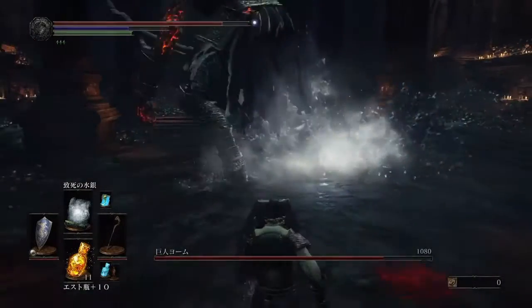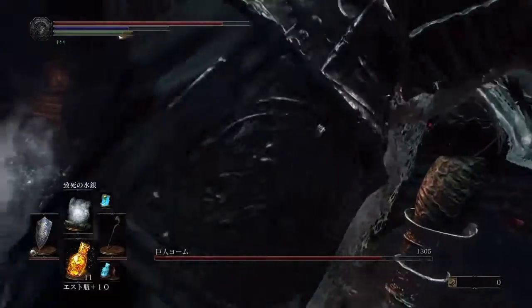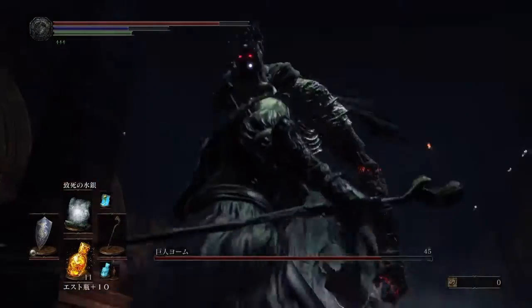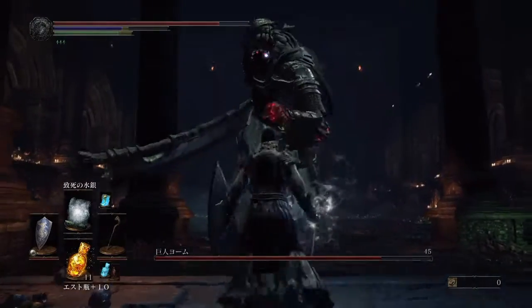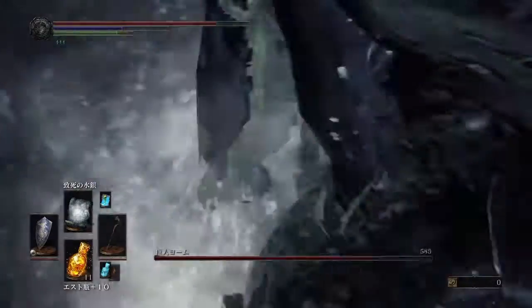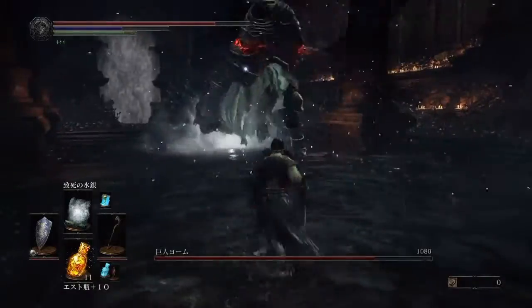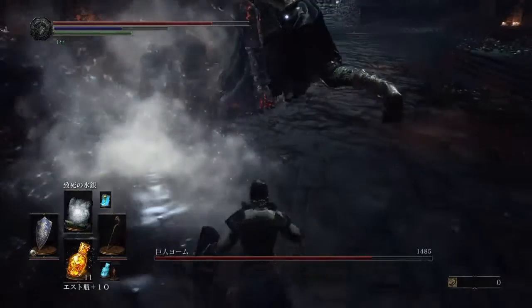He doesn't move around that much, he's kind of slow. Once he starts walking away from Pestilent Mercury, roll through his legs, turn him around and take him walking back through it. Best to keep the spell in the middle of the arena as much as possible. You want to be going running up and down the hall rather than across it, just because you get more walking distance and the camera doesn't get screwy.